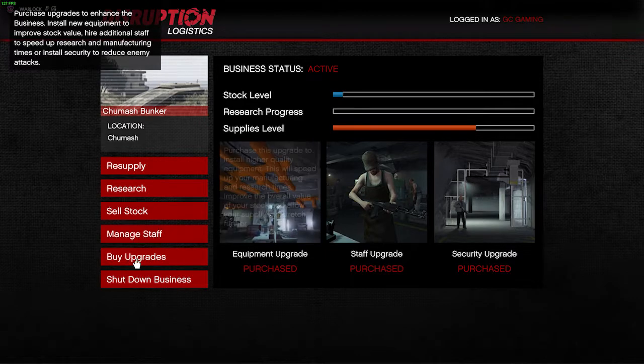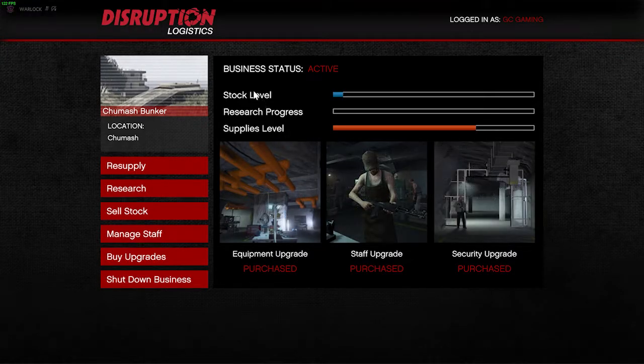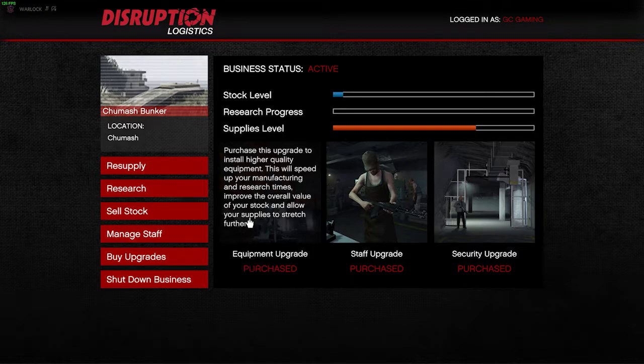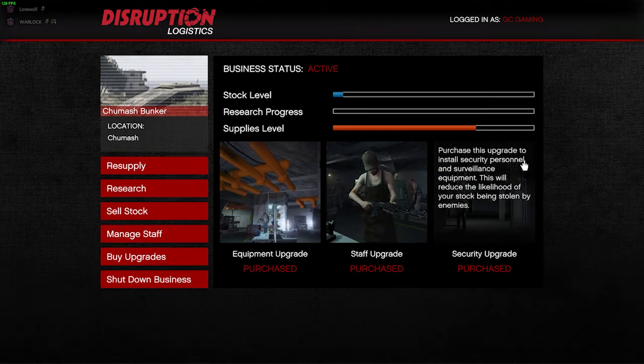After purchasing your bunker you need to purchase upgrades. The Equipment Upgrade installs higher quality equipment — this will speed up your manufacturing and research times and improve the overall value of your product. The Staff Upgrade hires higher quality staff, which also speeds up manufacturing and research time and improves product value. The Security Upgrade installs security personnel and surveillance equipment, which reduces the likelihood of your stock being stolen by enemies. I would suggest you upgrade your security as soon as possible.